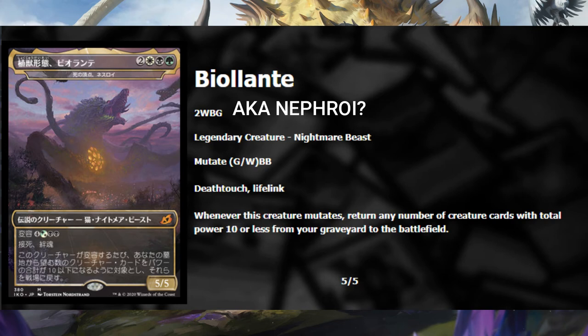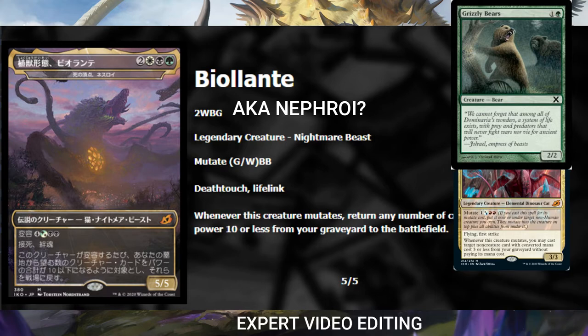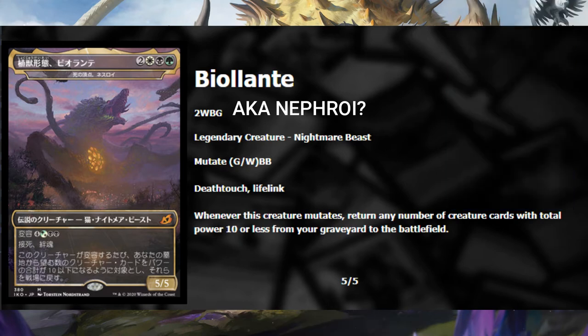Before I talk about Nethroi Apex of Death I should probably explain what Mutate does. You can obviously play it as a creature, but you can also play it for its Mutate cost. If you do, the abilities of the card you're casting get added to another creature you control. You can choose which one it is, and you can choose if you keep the power and toughness of the creature you already have or use the power and toughness from the creature card mutating from your hand. Mutate triggers will trigger when it comes into play - it won't need another Mutate card to work.